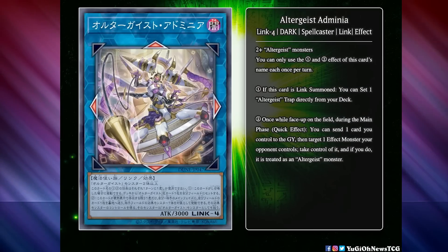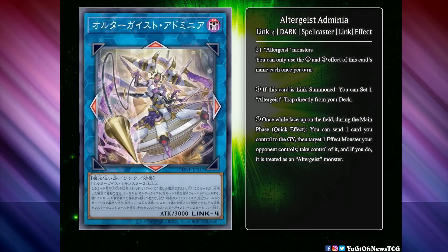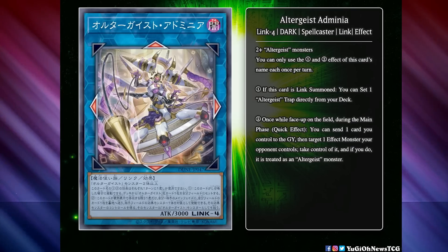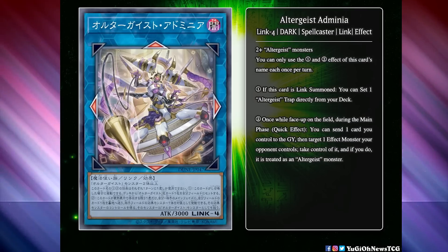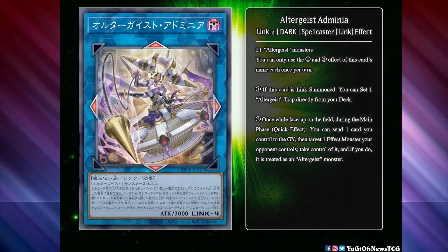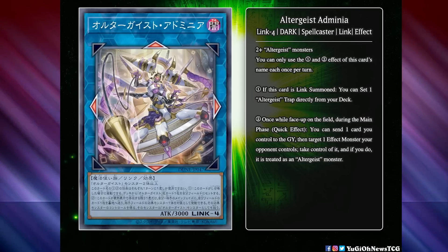The first new card is Altergeist Edminia, a Link 4 Dark Spellcaster effect monster that takes two or more Altergeist monsters to bring out. This card says: if this card is Link summoned, you can set one Altergeist trap directly from your deck. Once, while face up on the field, during the main phase — quick effect — you can send one card you control to the graveyard, then target one effect monster your opponent controls, take control of it, and if you do, it is treated as an Altergeist monster.